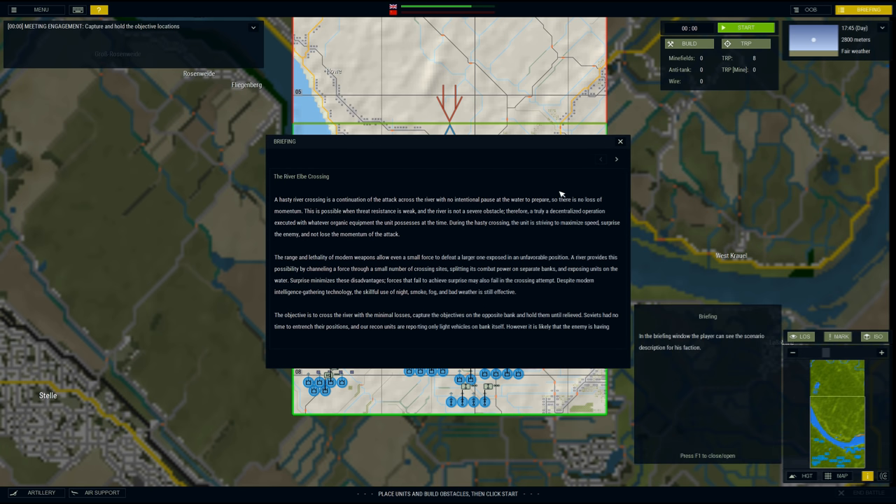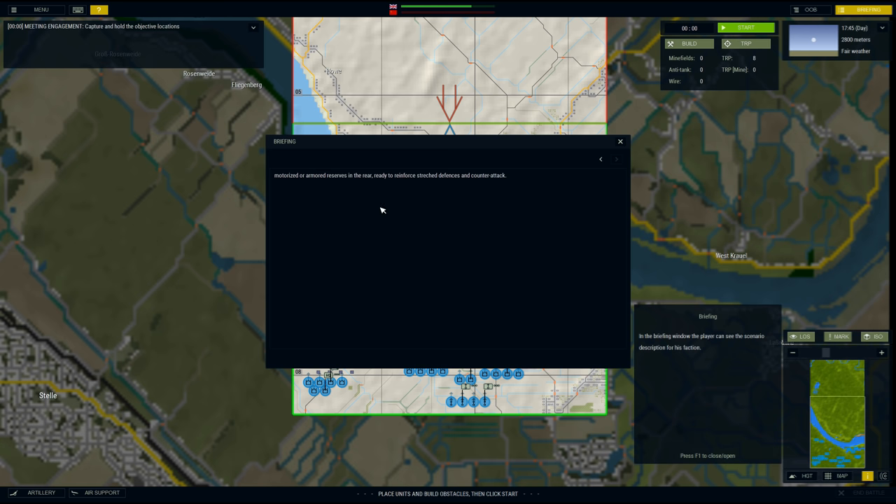A hasty river crossing is a continuation of an attack across the river with no intentional pause at the water to prepare, so there is no loss of momentum. This is possible when resistance is weak and the river is not a severe obstacle. The Soviets had no time to entrench their positions, and recon units are reporting light vehicles on the bank itself. However, it is more likely the enemy has motorized or armored reserves in the rear, ready to reinforce defenses or counter attack.